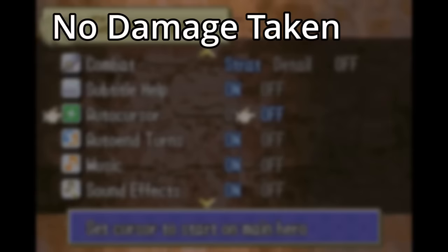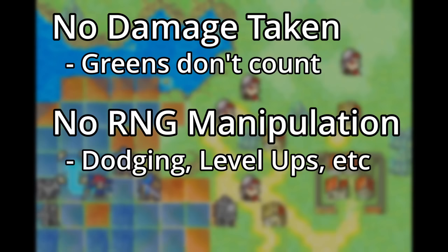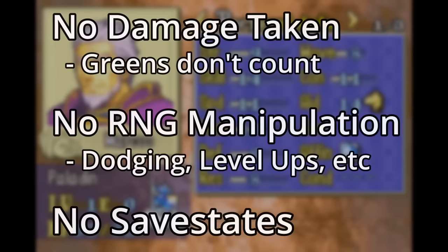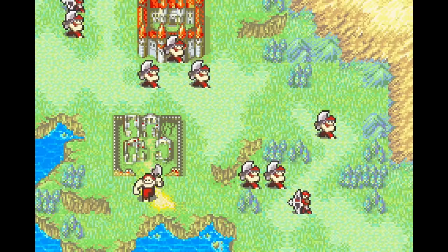Let's lay out the rules. No damage taken — if any of my units take damage, I have to restart the current chapter. Allied green units do not count if they get hit since they aren't mine. No RNG manipulation; I will not break the dice in my favor. And finally, no emulator save states. What I'm doing here can be done just as easily on the original hardware, assuming you can read Japanese, which I can't. I've got an English patch installed.